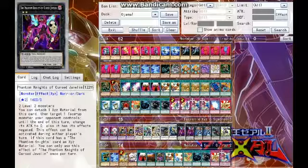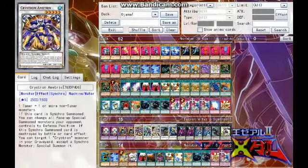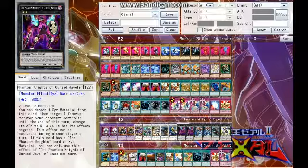And then we have some Xyz. We have two rank 2 — the Phantom Knights of Cursed Javelin. Two level 2 monsters. You can detach an overlay unit; target a face-up monster your opponent has and until the end of the turn, its attack is zero and it has no effects. This effect can be activated during either player's turn. If this card has a Phantom Knights card as Xyz material, you can only use this effect once per turn. Just drop their attack, negate their effects — you can deal 1,600 or even 3,200 damage right away.